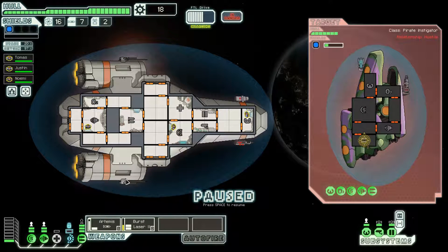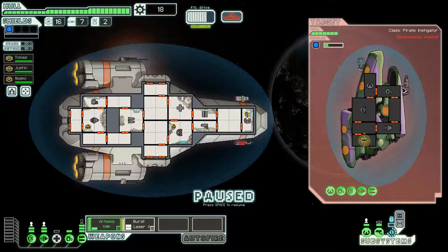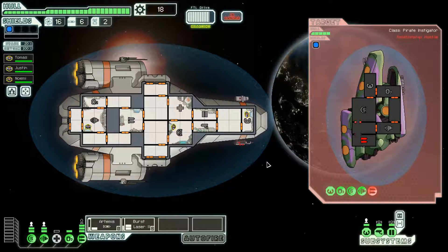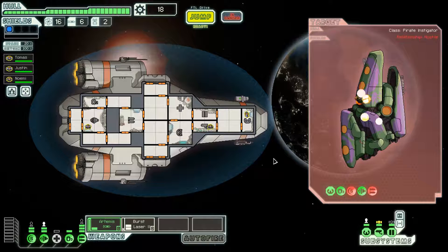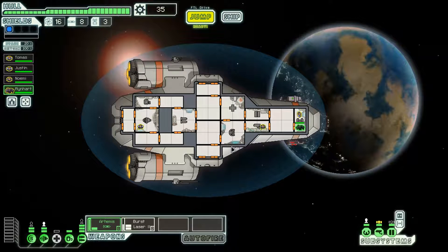Our shields came back but they did manage to take our burst laser offline, so I'll use one Artemis to help break through the enemy shields, then switch back to the burst laser. I need to wait for the ion shot to miss. If I time everything perfectly I can avoid getting hit. Now we can fire an Artemis to take their weapons offline. They also have a fire in the room, which is a good opportunity to get some crew kills.